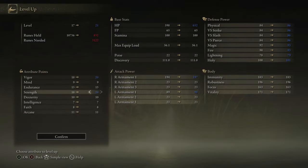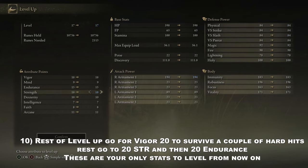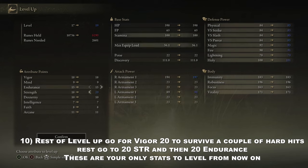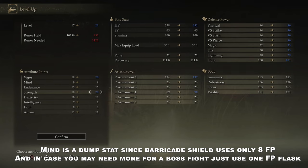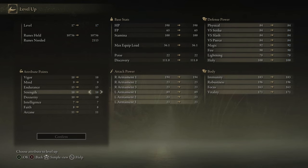After that, with the rest of the runes you are getting, go to Vigor until 20 to be able to survive two to three very hard hits, and after that focus on Strength and Endurance. Go to 20 in everything and then start balancing them out depending on whether you want more blocking, more damage, or more survivability. These are your three stats — that's why I love this build. You only need Vigor, Strength, and Endurance. You don't need Mind because the Barricade Shield consumes so little FP that it's not worth wasting your levels in Mind.